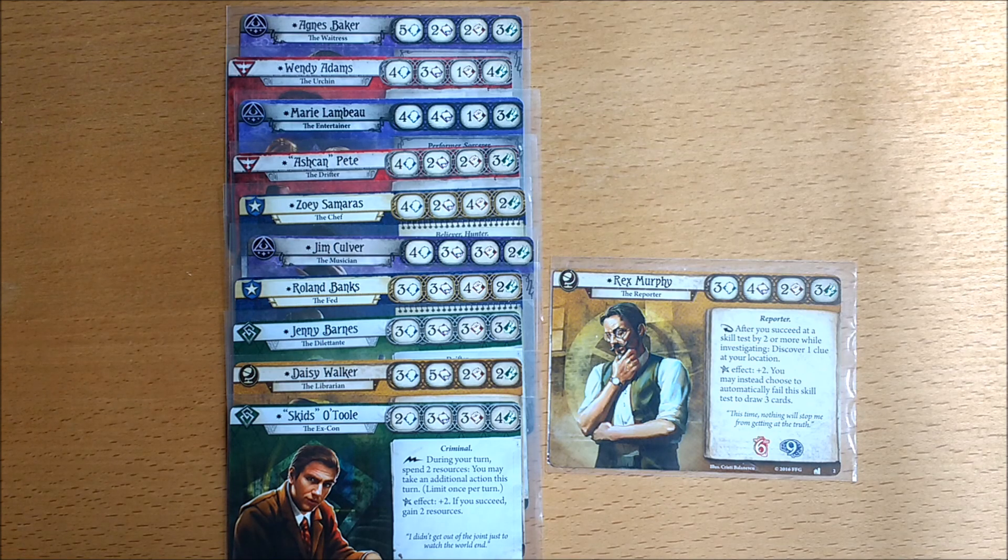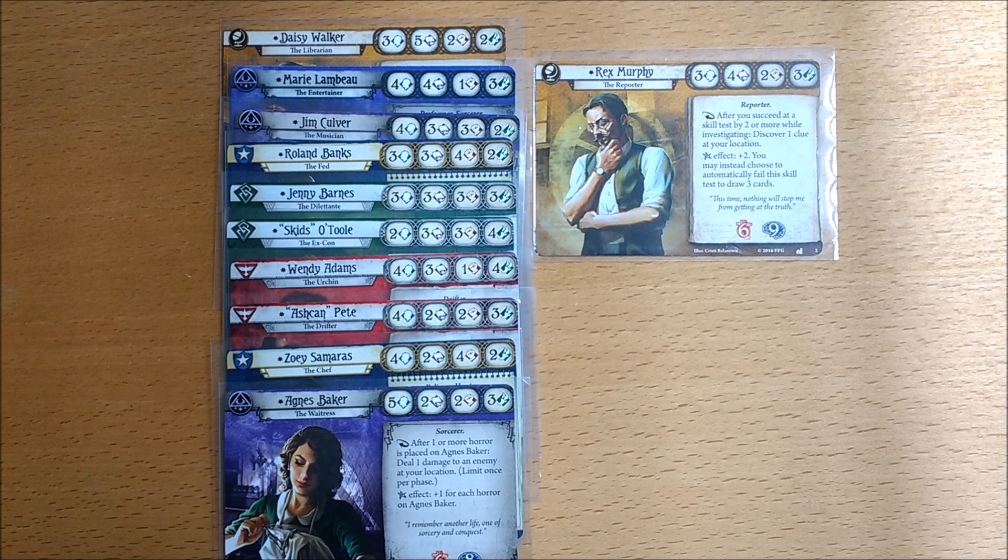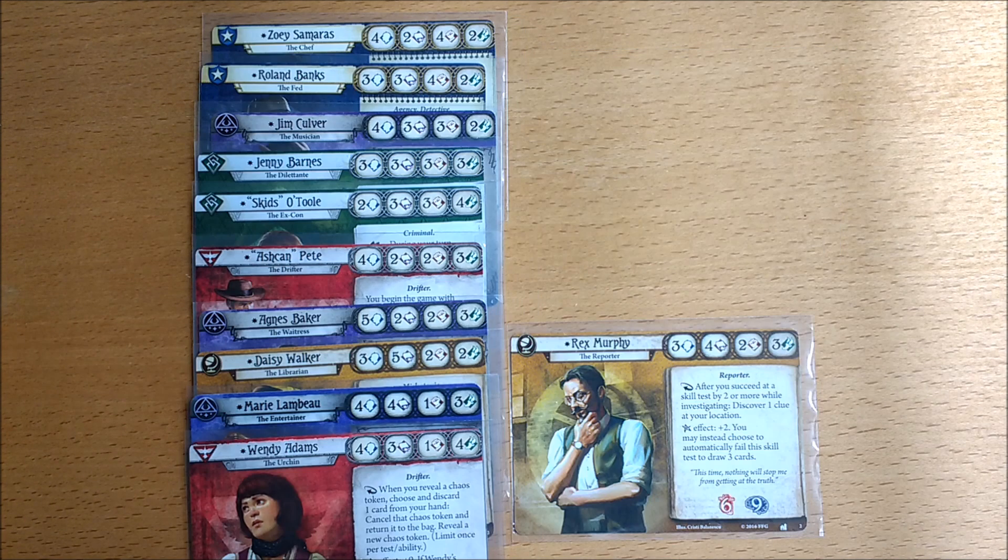Starting off with willpower, 3 is just slightly below the average. Moving on to his specialty, intellect, he can't match Daisy, but he is right up there in the number 2 spot. And speaking of Daisy, he is down at the low end with her, but he definitely isn't the worst.